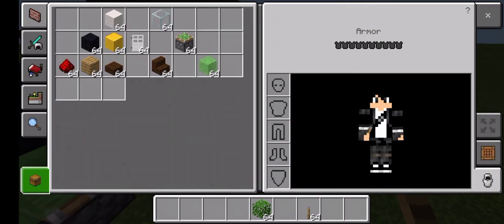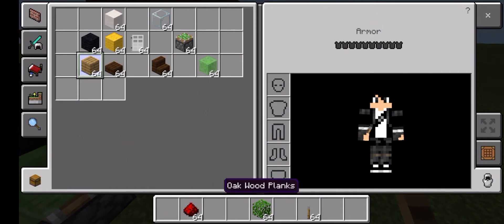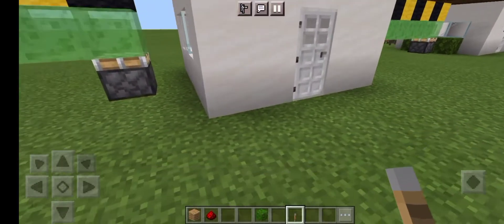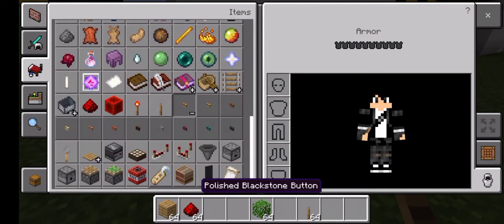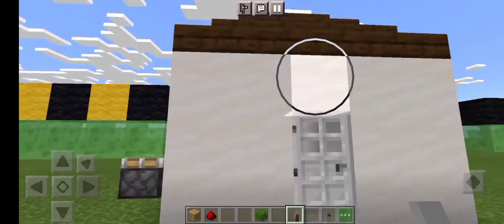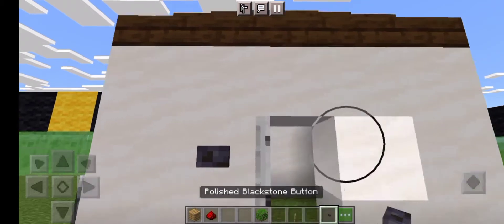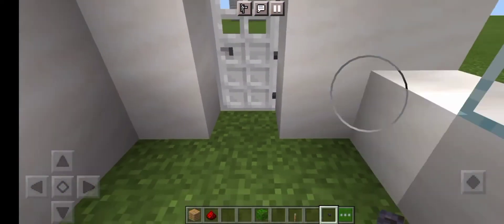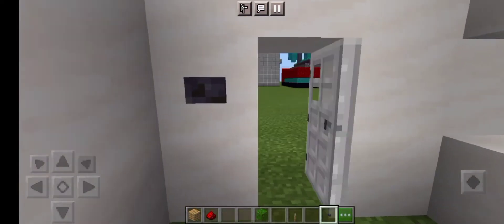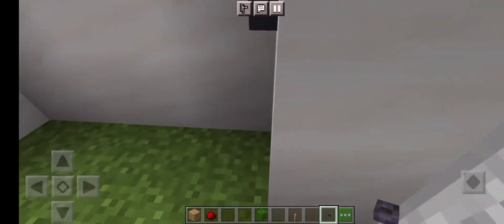Then you pick out these blocks, and I forgot to mention to pick the button. I'm going to pick the button so you can get it out and put it on this side — you can put it on any side.